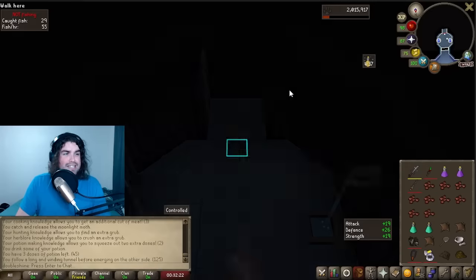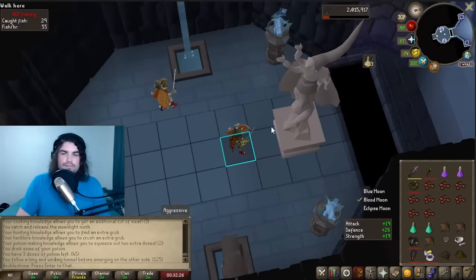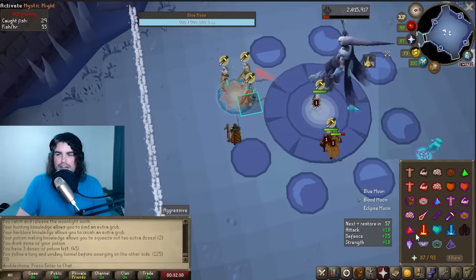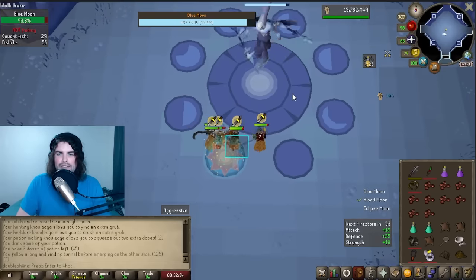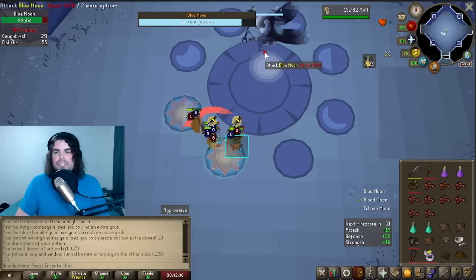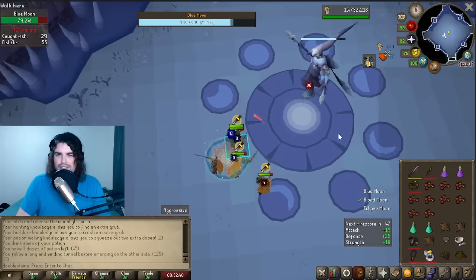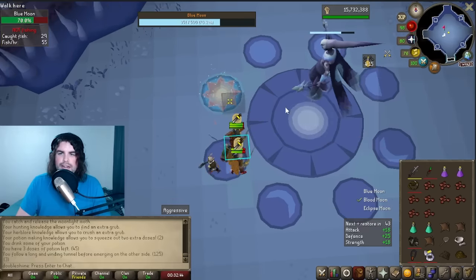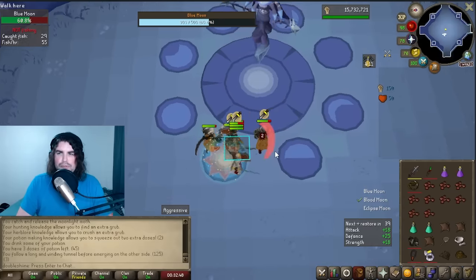Now we're going into the second room. This second guy, the Blue Moon, I believe is weak to crush. We can go ahead and bring out our fang, but do whatever you'd like — it's not that bad. This guy's weak to crush, so if you had a good crush weapon you could use that, otherwise you're just fine. I don't really worry about praying melee. I've never really had an issue, but you can see a lot of people do pray melee, so if you're a little bit lower defense it might be something you have to do.